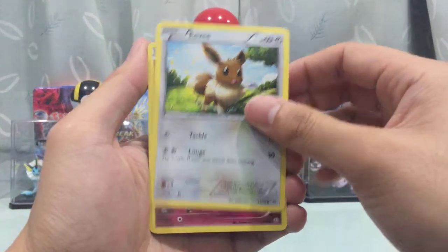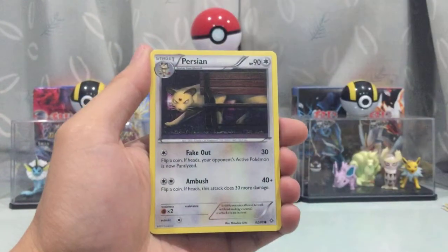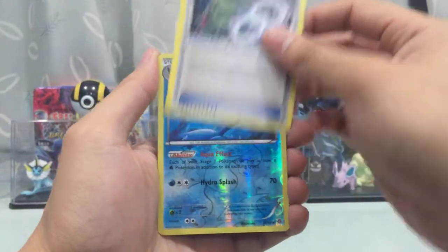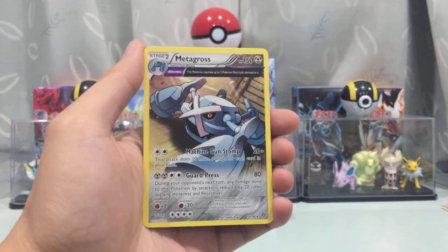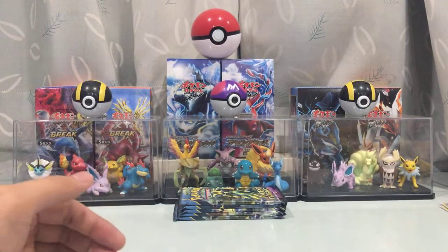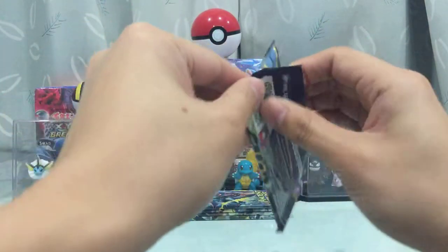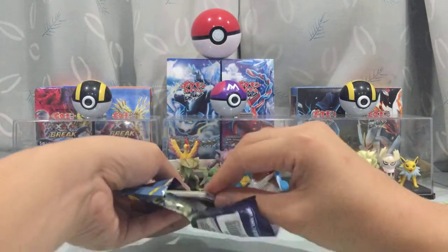Next pack: we got an Eevee, Cottonee, Relicanth, Golurk, Persian, Eco Arm, Bellossom, Tarantar, Spiritomb, Vaporeon as an uncommon. We got a Metagross Ancient Trait regular ray. Looks like part two won't be as magical as part one, but it's alright. Just one more Ultra Rare would be very, very nice.